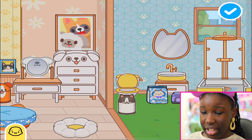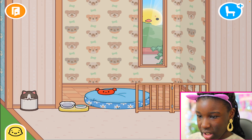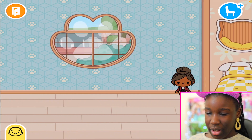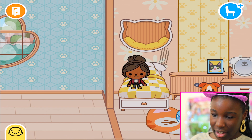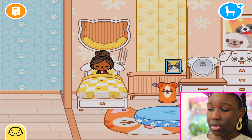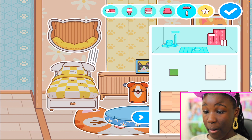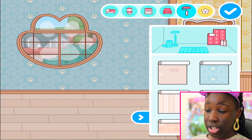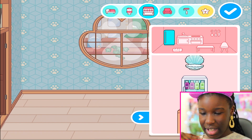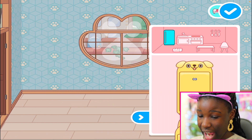I saw this area but didn't really do anything about it. I love the stuff you can have for pets in here - look at the wallpaper, it's so cute! We've also got this room - I feel like this totally fits my character because I love the yellow in this room. We might as well change the wallpaper as well. Little doggy wallpaper - there we go! This room is giant so we might as well make this the kitchen slash living room.